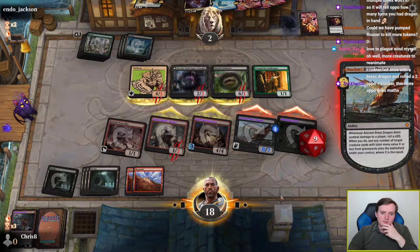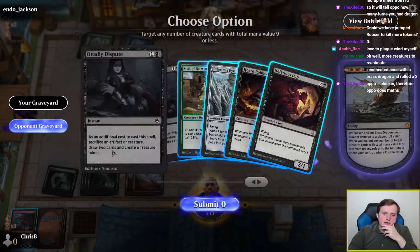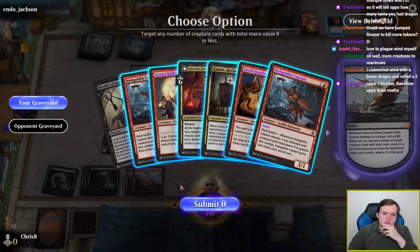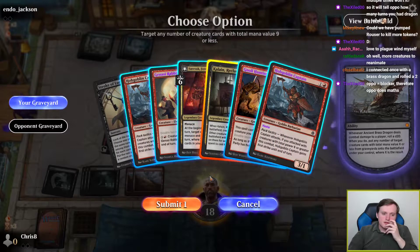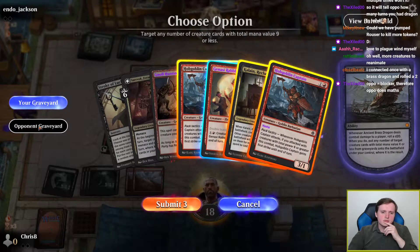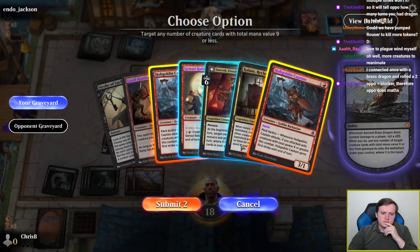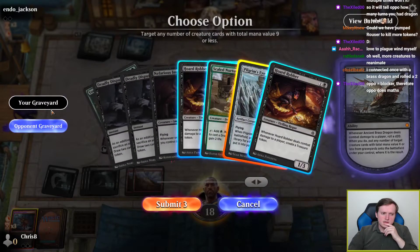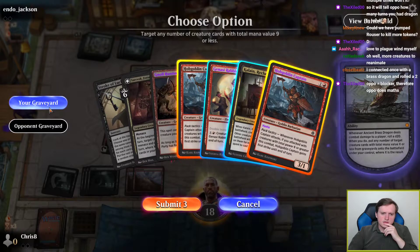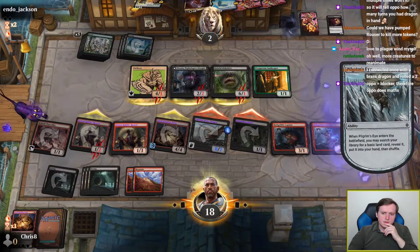I'm kind of operating under the assumption that all of this stuff on my side of the board dying makes my Ancient Brass Dragon better — I just need to not roll a really low number. Nefarious Imp is interesting, low-cost cards are interesting, Kalane is interesting. I mean, I could do 6. Is Kalane interesting? I don't actually care about the treasure — I guess I care about it in the sense that it lets me recast Ancient Brass Dragon if they topdeck a blue source. Pilgrim's Eye just does that but better. So let's just maximize the number of things we get that are lethal threats on their own.